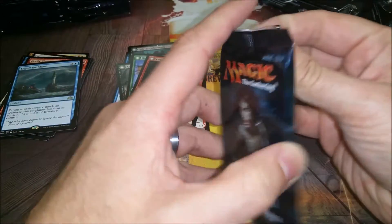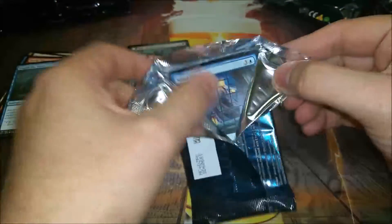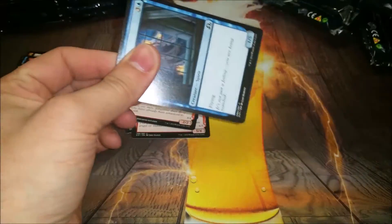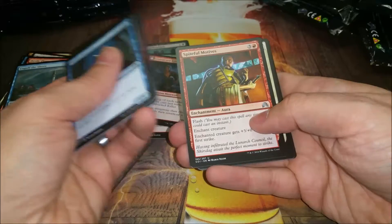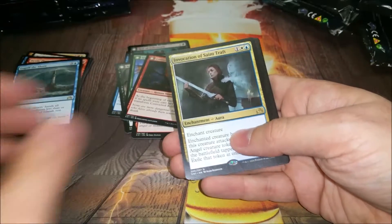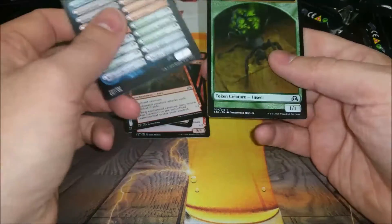I'm still interested to see if it's going to be Emrakul - however you say that - but yeah, it might be the corruption from Griselbrand, like the little tentacles you see in some places, like on the Inspector card, the white creature that has some weird stuff growing. Is it Eldrazi? Is it corruption from the Veil, the skin of Griselbrand? I don't know.